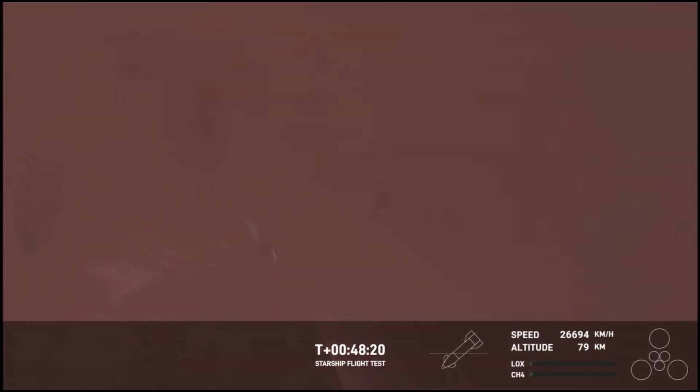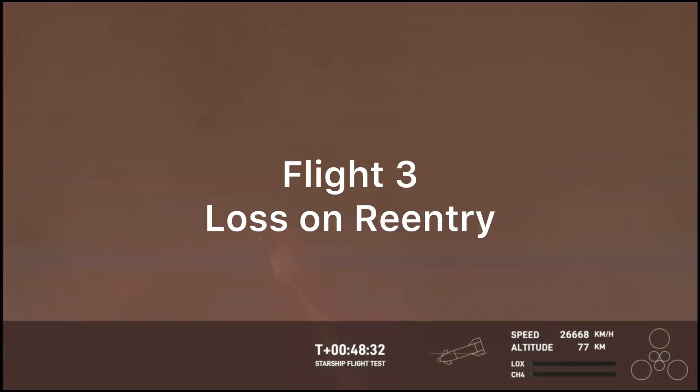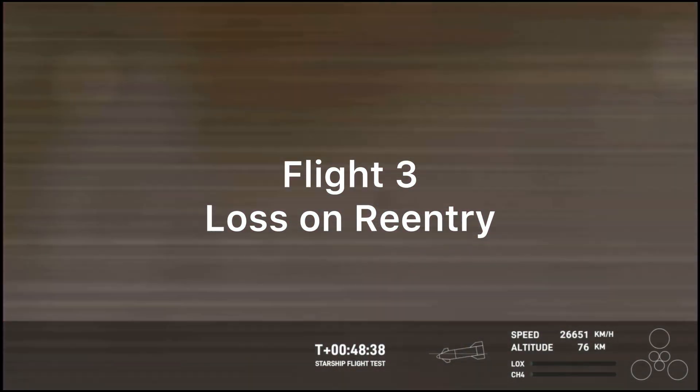This was one of the key mission objectives we were hoping to hit today. This is the first time we're getting to collect re-entry data and understand how these 18,000 hexagonal heat shield tiles are working together to protect the belly of Starship as it re-enters the Earth's atmosphere. The atmosphere is doing us a huge favor here, acting as a braking system for Starship. The flaps are using the body of Starship and atmospheric drag to slow us down from orbital speed.